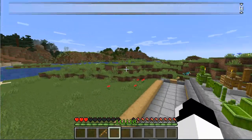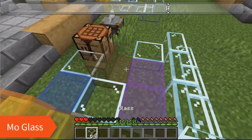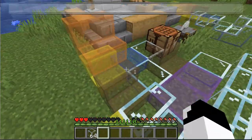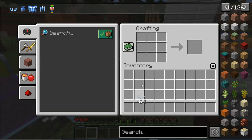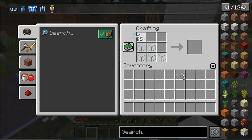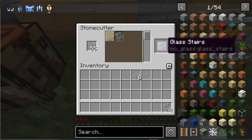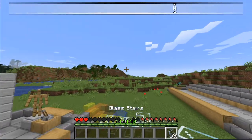Shall we continue on to the next mod? This mod adds two new variants of the glass block: the glass stair and the glass slab. You can also make different colors of glass into stairs and slabs. The way you make them is either in a crafting table, or the cheaper way — by putting it in a stone cutter and making as many as you want.